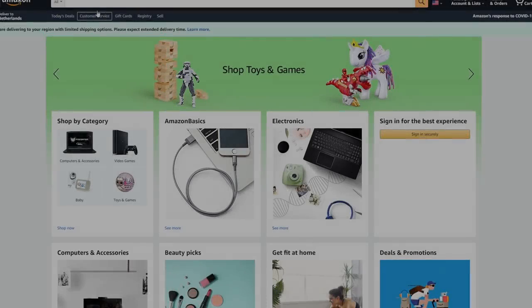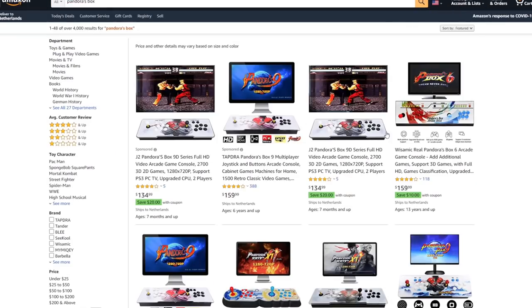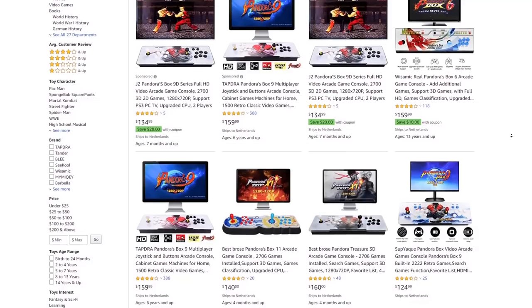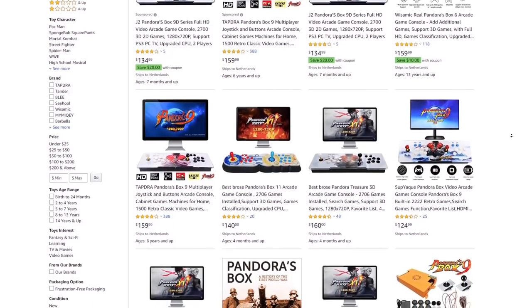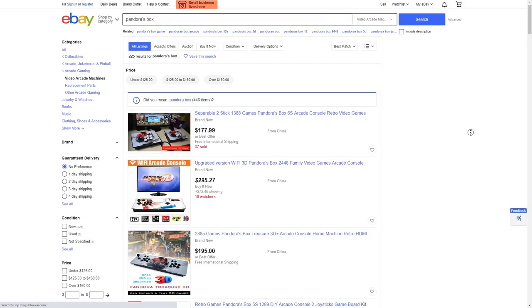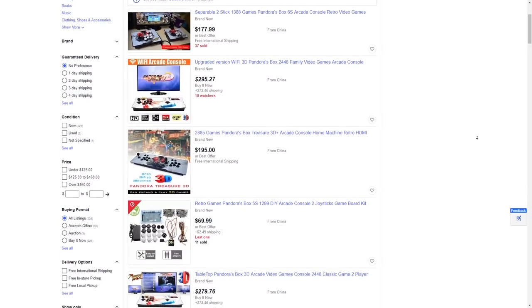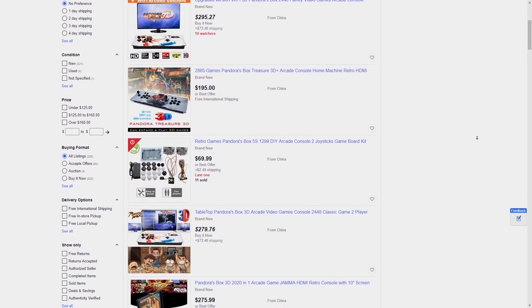The second is Amazon, which also has a lot of great stuff in stock. For US buyers this can be a very cheap way because you don't have import VAT or expensive shipping — sometimes even free shipping. The third is eBay, where Chinese sellers also list products, and you might even find a very cheap older Pandora Box at a super budget price.